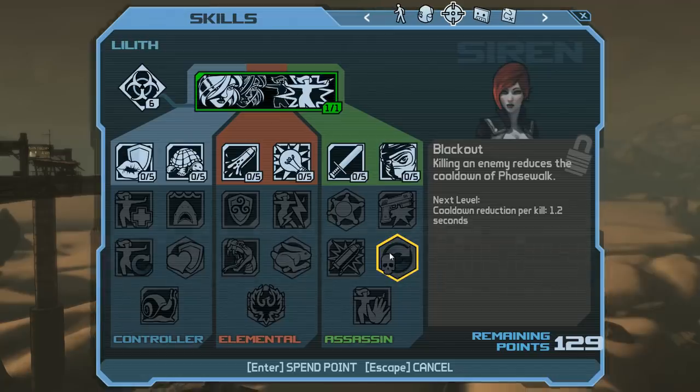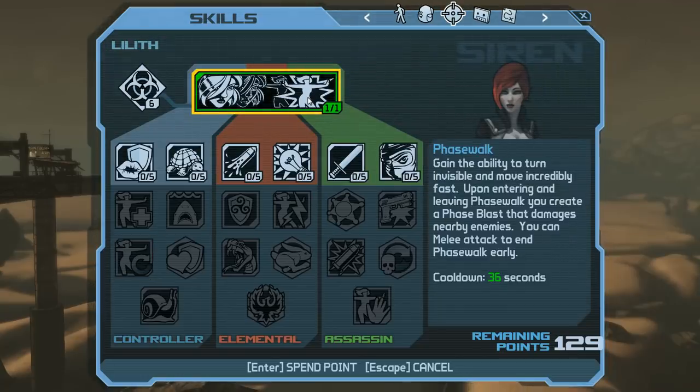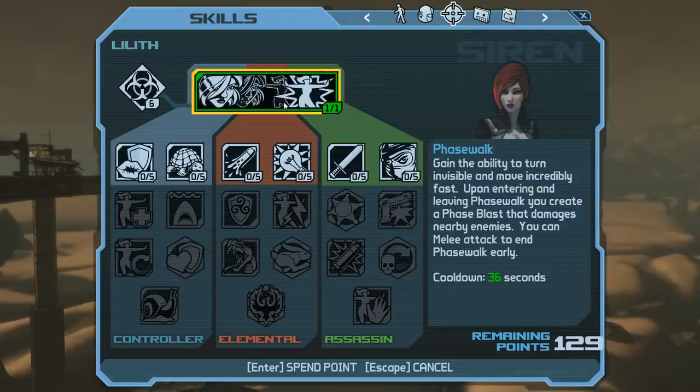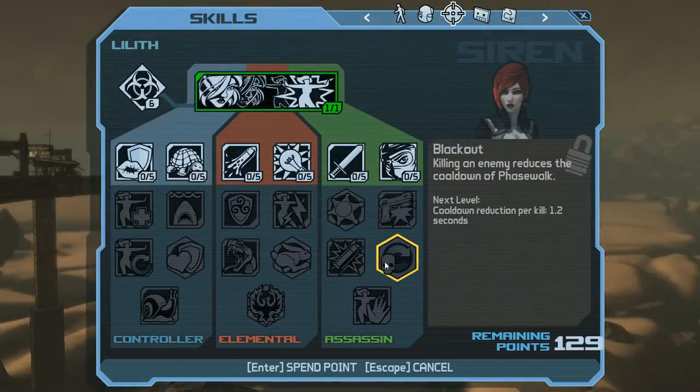Blackout is really, really good. This is going to allow you to get a five or six second Phase Walk cooldown. Blackout combos with Hard to Get — Hard to Get reduces your cooldown to 21 seconds, then class mods can boost Hard to Get and reduce your Phase Walk cooldown all the way down to about 10 seconds. At 10 seconds, if you get a kill with max rank Blackout, it's almost already back off cooldown. You can phase walk in, appear, assassinate an enemy, and then immediately phase walk again. It's almost foolproof.